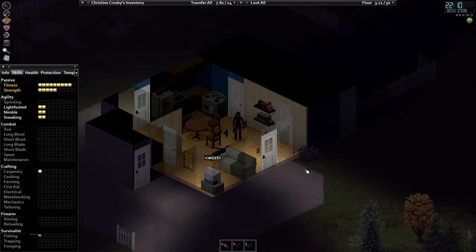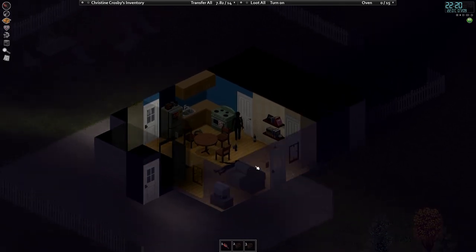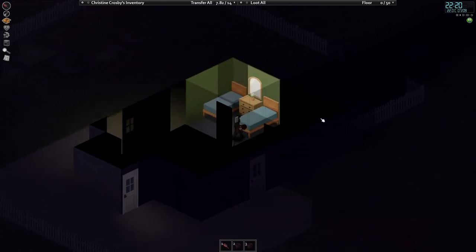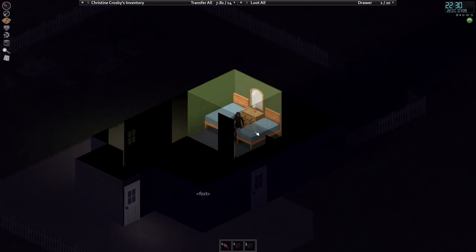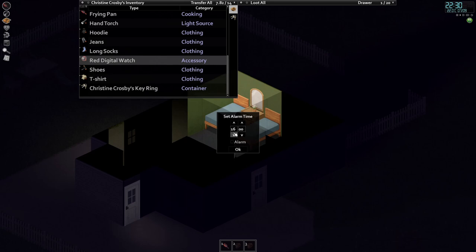It's 10 PM — time to sleep. Open the door with E carefully — you can hear zombies creeping around outside. Since we're in a room with no windows, we're less concerned. Right-click the bed and select Sleep. Set a wake-up alarm on your watch: right-click it, set alarm. Since we took Wakeful we don't need as much sleep, so we can wake up around 4 AM and still be rested.